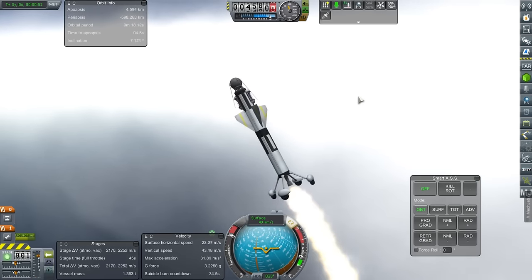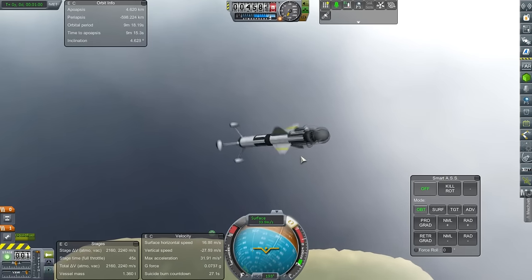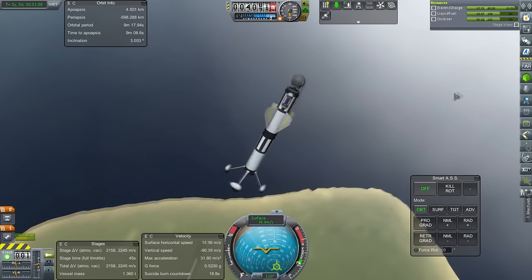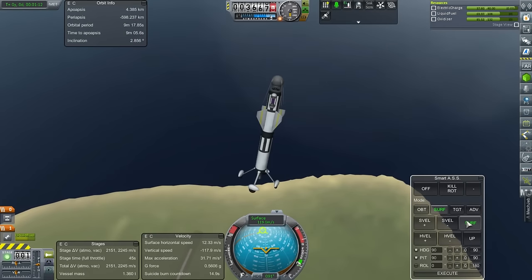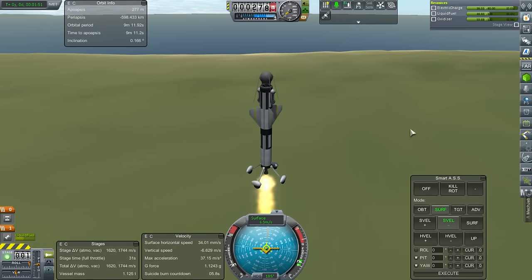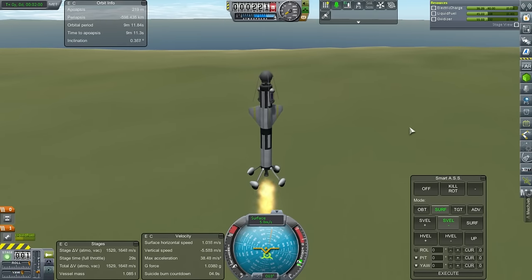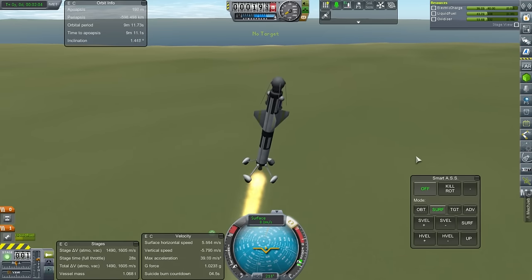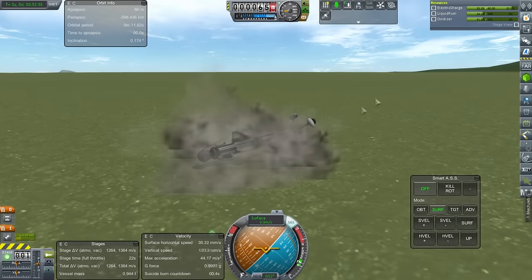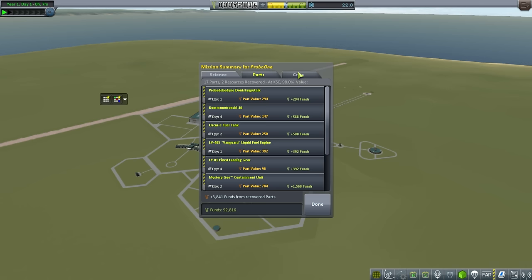I'm just trying to burn off some fuel to make us lighter. Let's see if we end up orienting properly given the fins. Taking SAS off. We have to be very careful about the throttle here — it's flipping. We're not going to stick the landing. We lost a fin. Let's recover. Fifteen science gathered and we got most of our funds back.